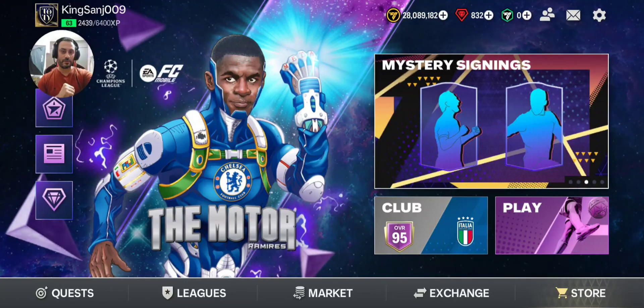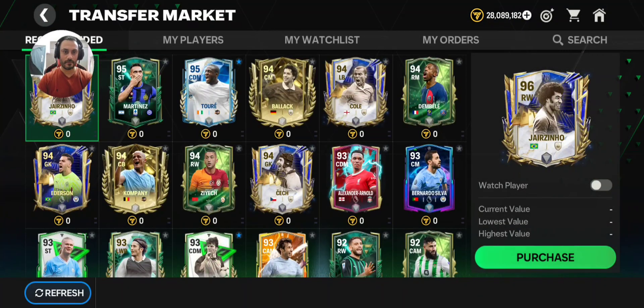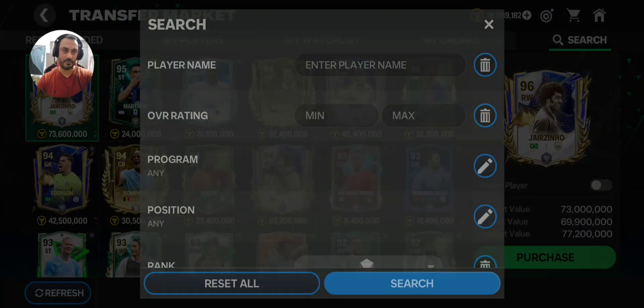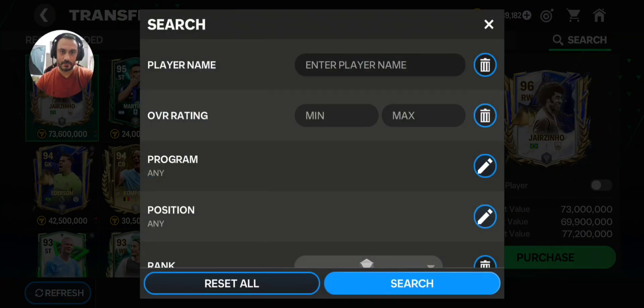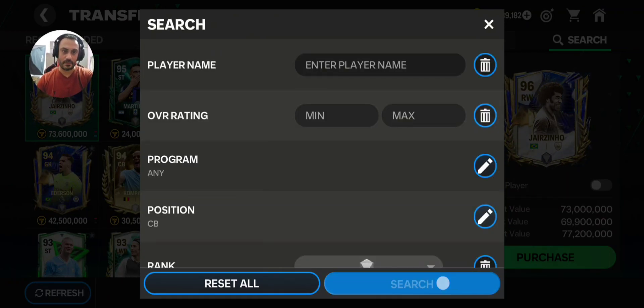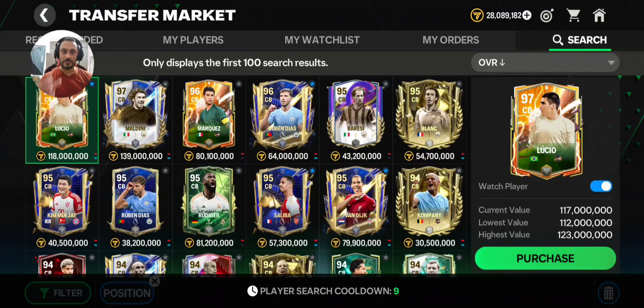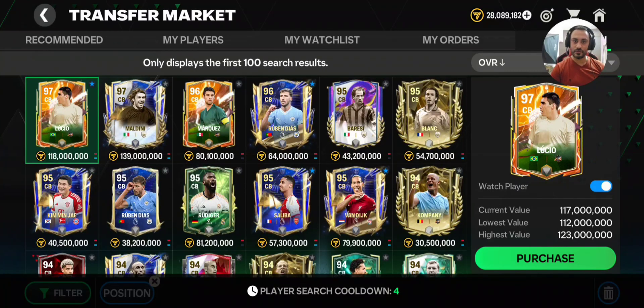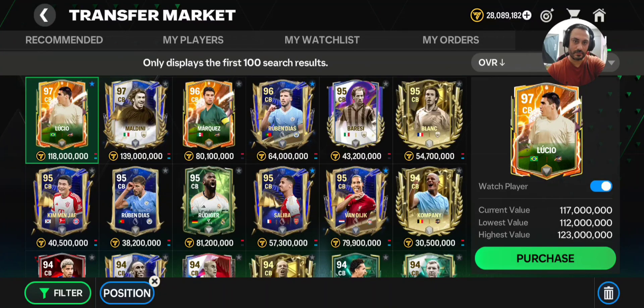I'm going to go to the market first and search. I'll type in the position: center back. Search. These are the best center backs available in the game right now. The first one is Lucio, the Brazilian icon, then we have Maldini, Marquez, Ruben Diaz, Baresi, Blanc, and other center backs.